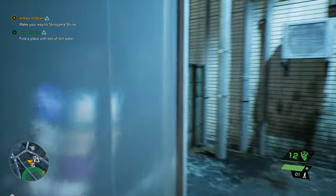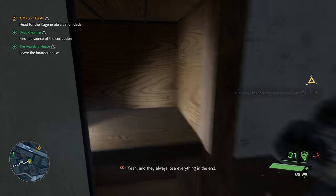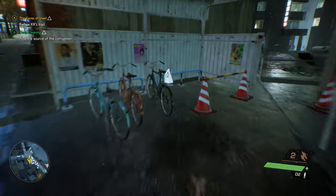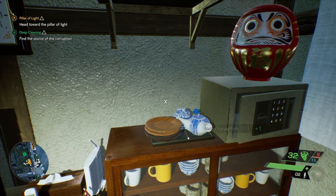Speaking of exploration, this version of Tokyo has random crap hidden everywhere. There's plenty of items lying around that you can add to your inventory, such as food that can heal you in the middle of a battle. So make sure to explore every single nook and cranny. You might even find some spooky ghost food that can give you some nice temporary buffs.